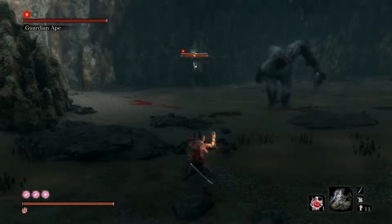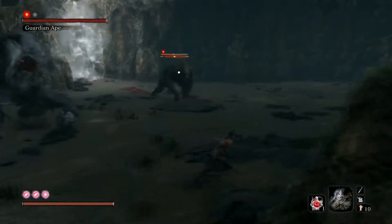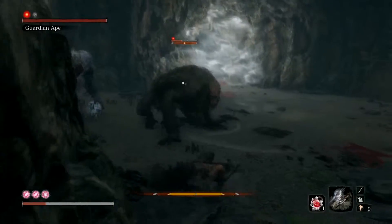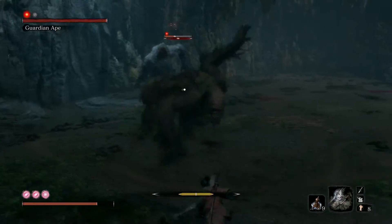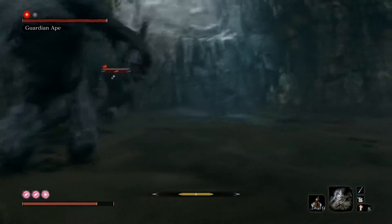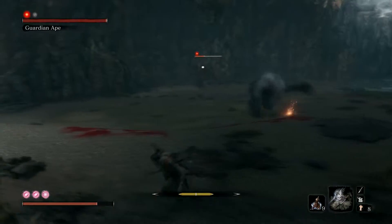What you wanna do is hold and release and keep wailing on that female brown ape. It doesn't look like a female but it's a female, or so I'm told. You might get hit if you're as bad as me — sometimes you get greedy, you stand in place for too long and then this guy snaps you.